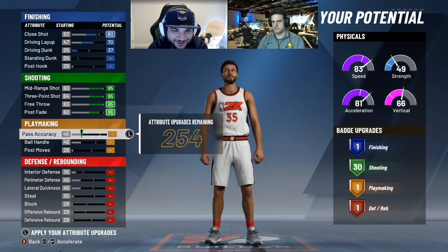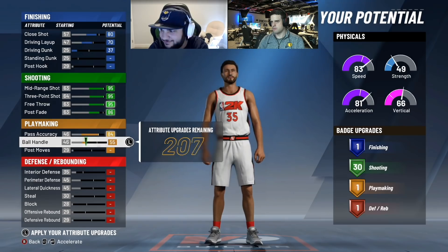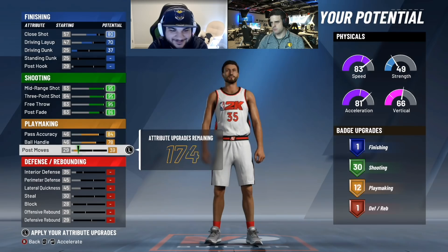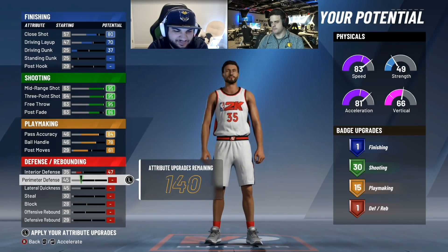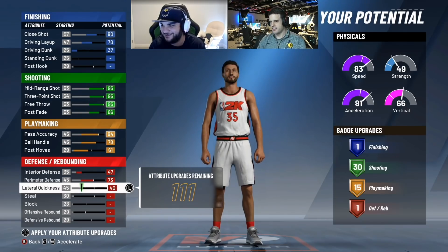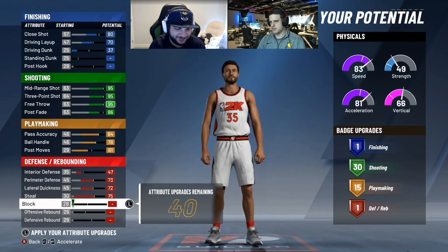Pass accuracy all the way up, ball handle all the way up, and then post moves to 61. Interior defense 47, perimeter 73. Then 72, 75. And I left the last two at 28 and 29. Defense rebounds 69 all the way up.